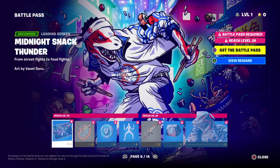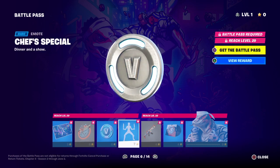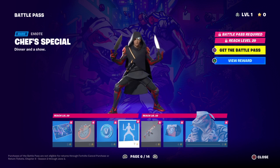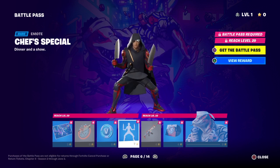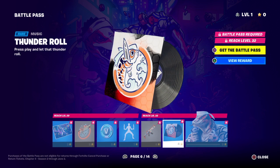Next we got another style for it. First off, we got the Sushi Sign, which is a pretty cool back bling. More V-Bucks. Chef's Special — that's a pretty cool emote. And a nice wrap — Thunder Roll.